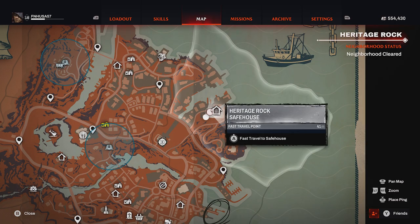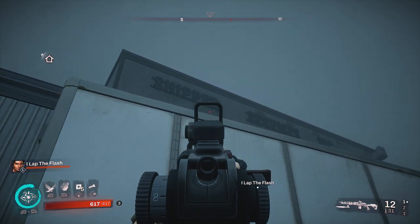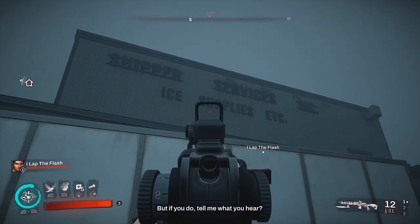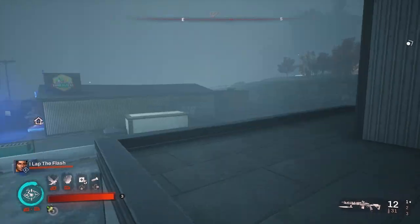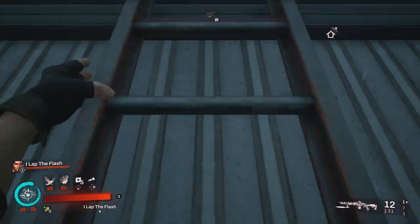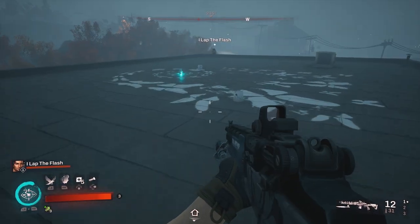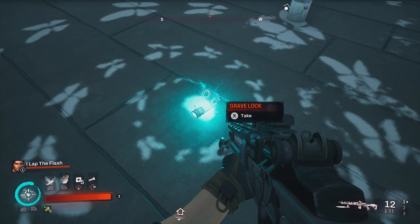The next collectible is going to be right next to the Heritage Rock safe house fast travel. Come to this large building, the Shipper Services building. Find the trailer out front, climb up to the first roof. You'll find a ladder on the left, climb that ladder and on top of the roof in the center of this circular paint will be your grave lock.